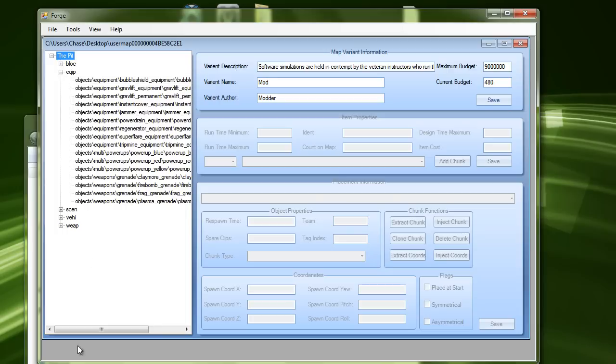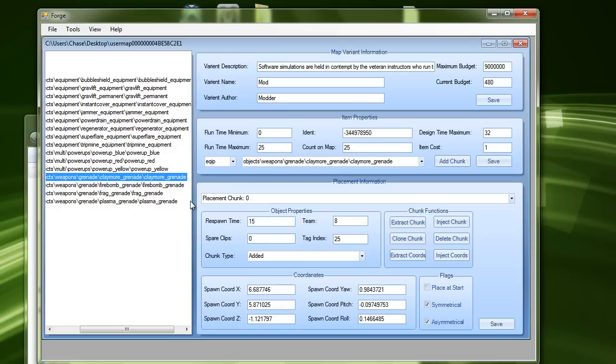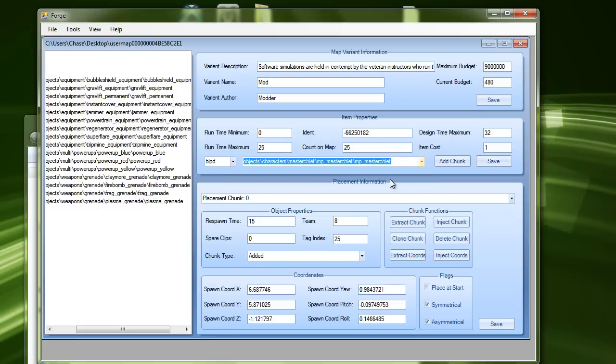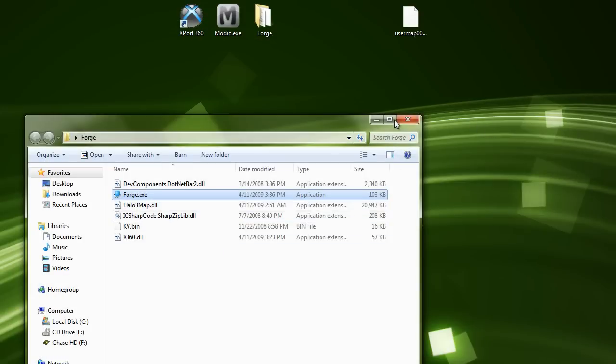Now let's look for the grenade — I think it's under Equip. I don't see Spike Grenade directly, but there's Plasma, Frag, Fire Bomb, and Claymore Grenade. I'm going to try Claymore Grenade and see if that works, so just select that. Once we have that, go here and it'll show what it is. To change it to Master Chief, go down and click on BIPD, then go down and click on MP Master Chief. Click Save and it'll automatically edit all those Spike Grenades into Master Chiefs.